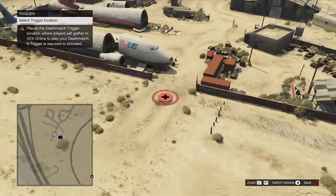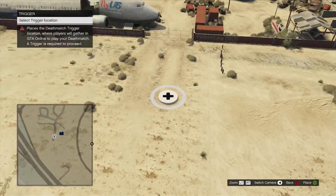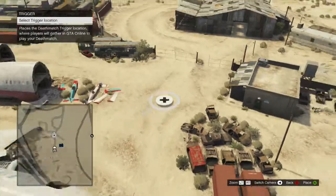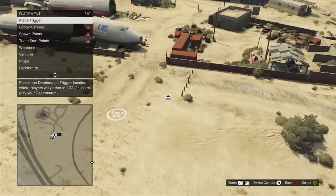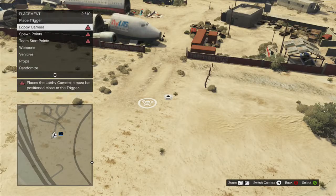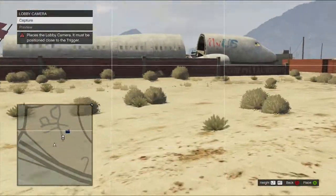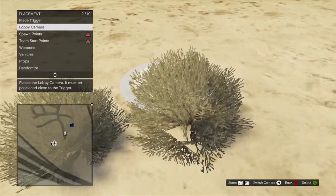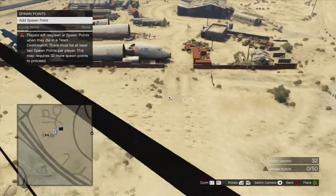Placement trigger is where players get into the game — like when you try to get into a survival game you have to step over it, or you pull out your phone to join. Then you take your lobby picture, which is what shows when you're in the lobby. We'll just set that and move on.